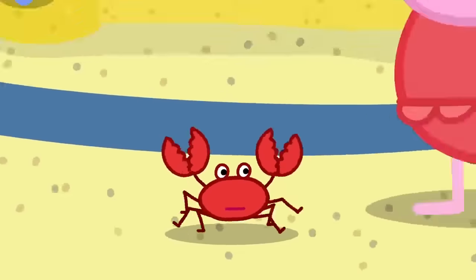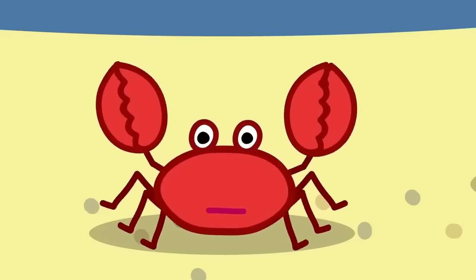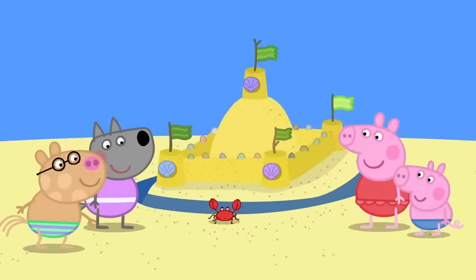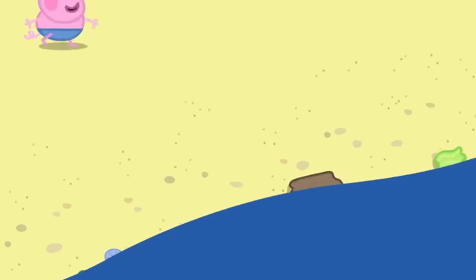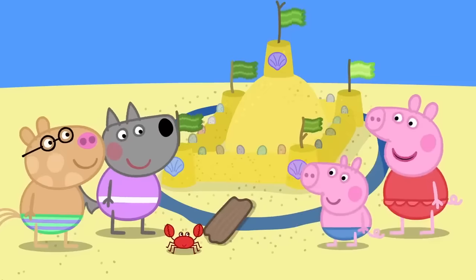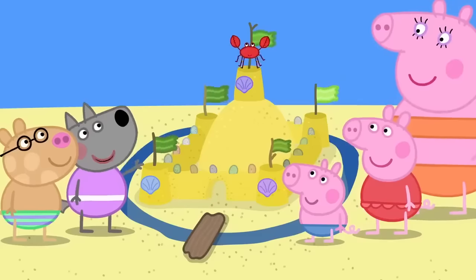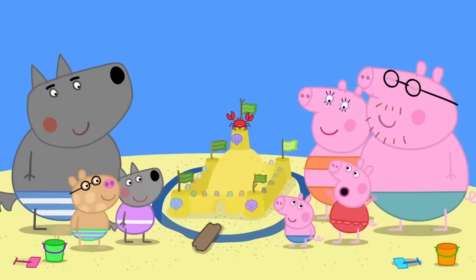Here is Mr. Crab. He's come to take a look at the castle. Hello, Mr. Crab. Do you have a home to live in? He looks sad. I don't think Mr. Crab has a home. He can live in our castle. Yes, in you go, Mr. Crab. But how does he get across the moat? He needs a bridge. George has found a piece of driftwood. George has made a bridge. Mr. Crab likes the bridge. But he can't get inside the castle. We just need to make a little door. Mr. Crab is the king of the castle. It's the best sandcastle in all the world ever.